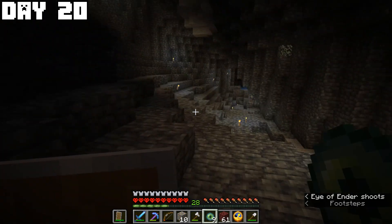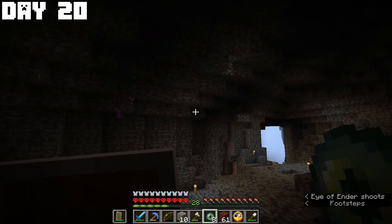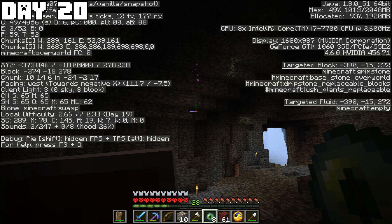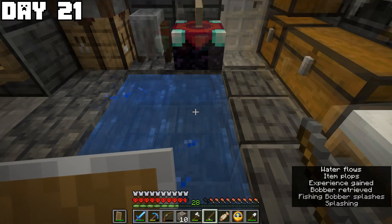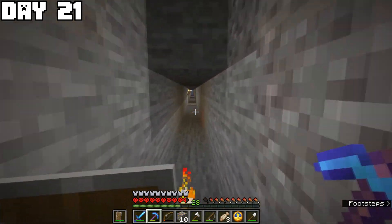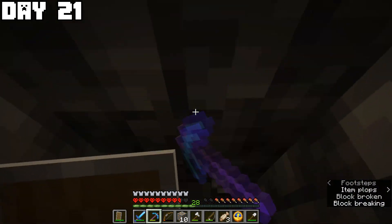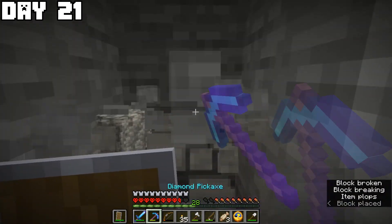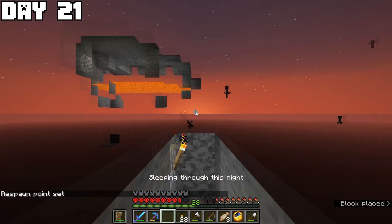On day twenty I mined some coal and gold, then threw the first eye of ender and didn't see where it went, so I threw another and saw it going into a wall, so I started mining. After some fishing on day twenty-one I went back to where I threw the eye of ender and continued mining for pretty much the entire day.